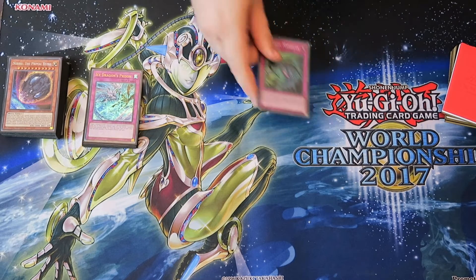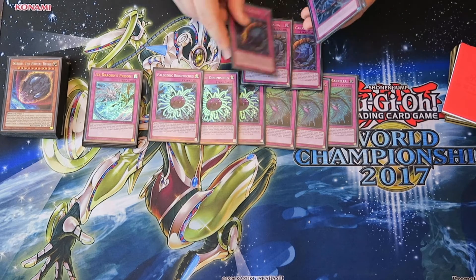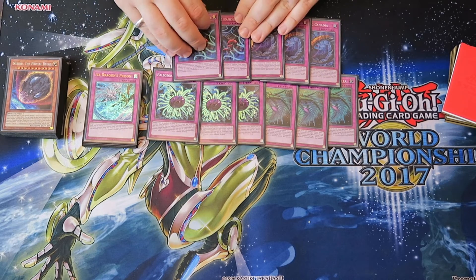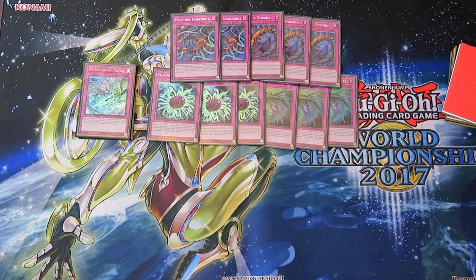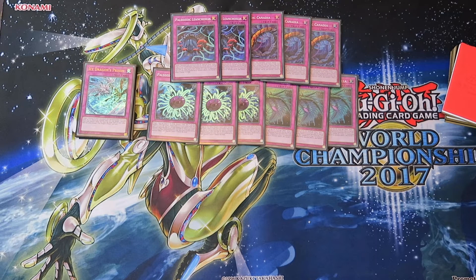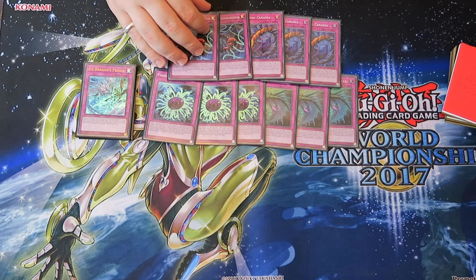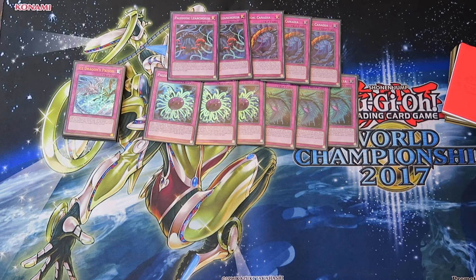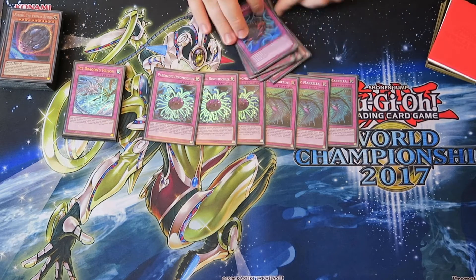Then we get into the Paleos. We max out on the good ones: three Mirella, three Dino, three Canadia. And then to round it up to 42, we play two Leoncolia. So there are six disruption ones. Mirella just lets you set up, and Leoncolia is really good because in the later game you can access it off Trap Trick — or whatever that other card is called. And then you start recycling frogs and you actually start making actual pushes.